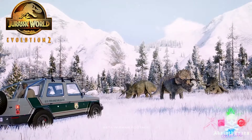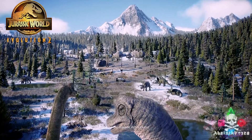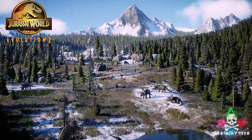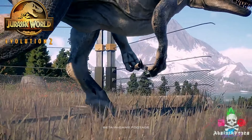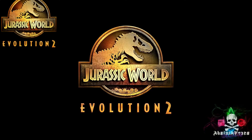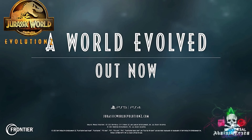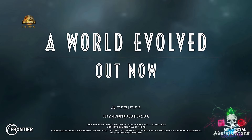With aquatic and pterosaur dinosaurs new to the game, you can now focus on viewing enclosures — and who doesn't want flying dinosaurs? Alternatively, you can enter sandbox mode and create havoc as you watch your prized dinosaurs escape and take out the entire park in glorious chaos. Jurassic World Evolution 2 gets a gigantic 7 out of 10.